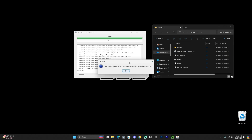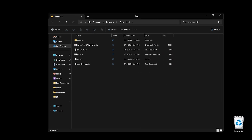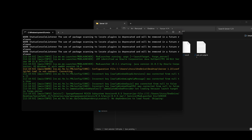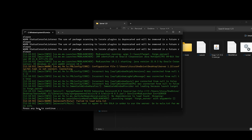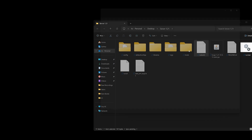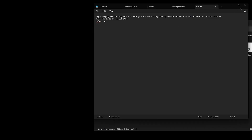Wait for the extraction to complete. After it finishes, you'll see a completion message — click OK. You can now delete the Forge installer. Open the server folder and find the run.bat file. Double-click run.bat to start extracting more files. Wait until it says 'Press any key to continue', then press Enter and it will close. Now find the EULA.txt file in the folder, open it, and change the line that says 'eula=false' to 'eula=true'. Then click File, click Save, and close the document.